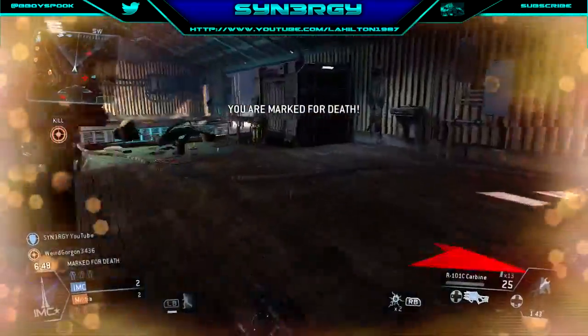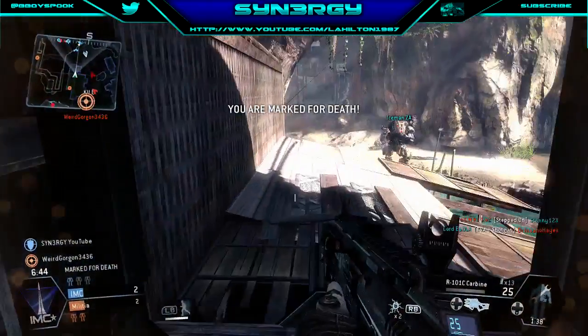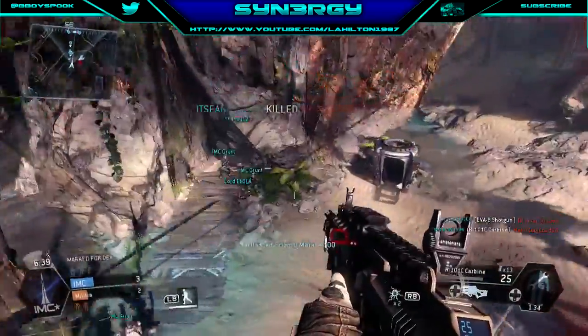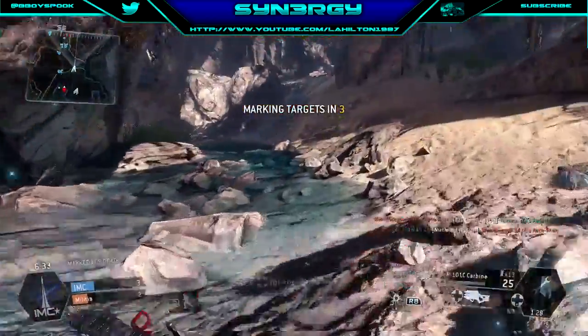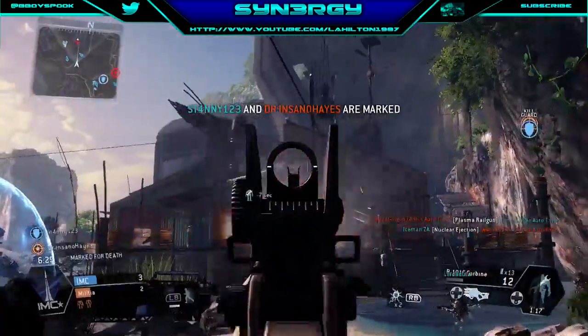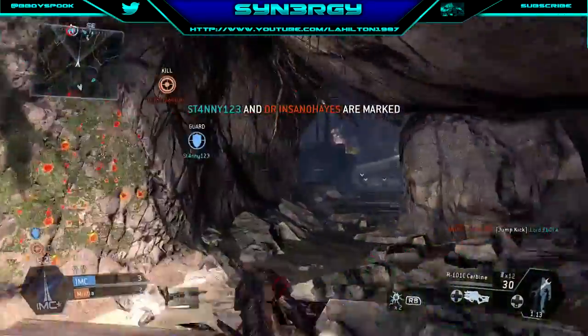I'm being attacked big time right now. And there we go — the marked target finally gets taken out. So Synergy survives the onslaught. New marked target: it's Stani this time. And Dr. Insane or Haze on the opposite team this time.